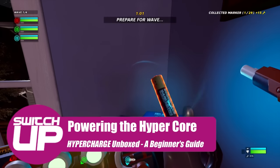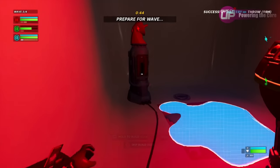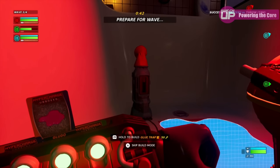Another thing people don't really realise is that you're defending the hypercores, but you can power a shield using a battery. Not only can you place the battery in it — and these randomly spawn around the levels — but you can also throw them. You hold down the L trigger and release and it will throw the battery. If you're good enough, you can land it into the hypercores, throwing from one side to the other. You can also pass them to a teammate who can bring them in and power up the node for you.